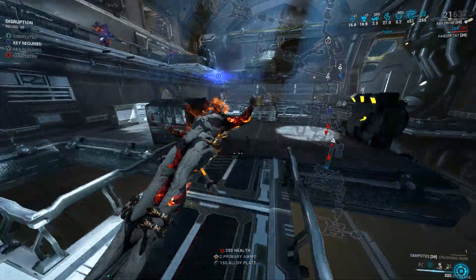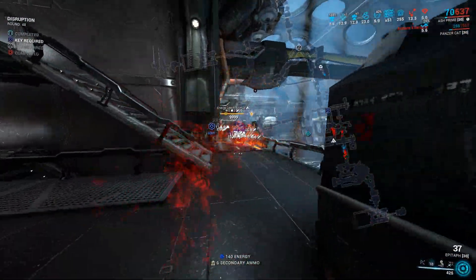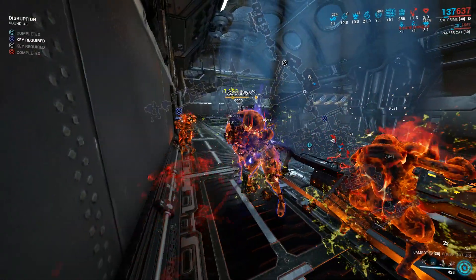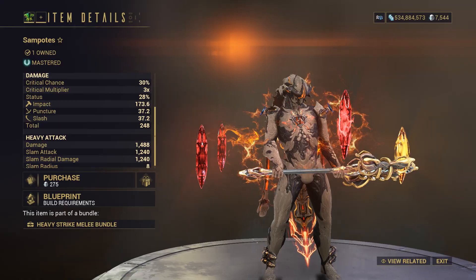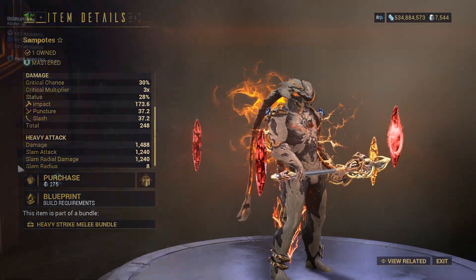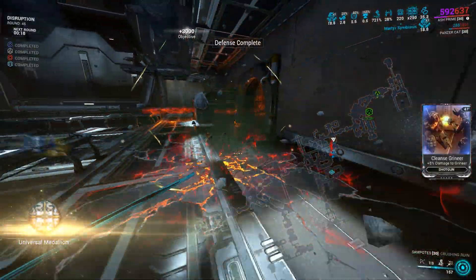In Warframe, sometimes it's necessary to bunk enemies, and there is nothing wrong with that — especially when DE has provided the perfect weapon for the job: the Sumpots. This is one of the 5 Drifter weapons available for use in the Duviri Paradox, but as you may already know, we can also use it in the regular Star Chart.